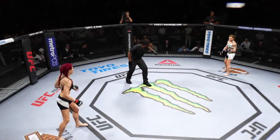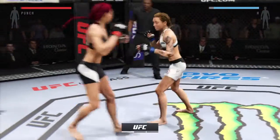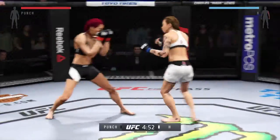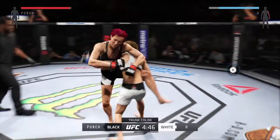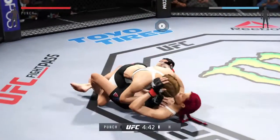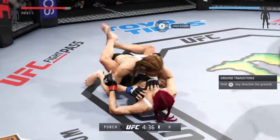Dynamite, Assassin, and here we go. Fight scheduled for three five-minute rounds. Tries for a low single — Assassin gets the early takedown, into full guard.